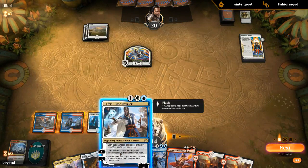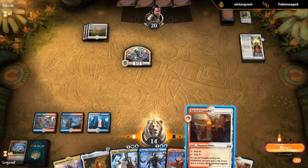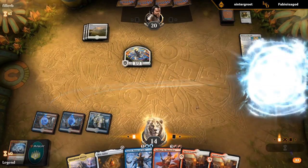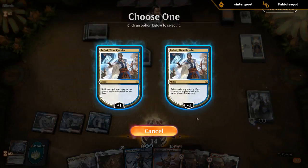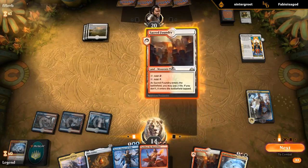Didn't have much to do there, so it seems like a good time for Teferi. Could play the Beacon first or play a tapped Sacred Foundry — probably better to play the tapped Sacred Foundry. Backup Clarion, not bad. No need to play Mox Amber.